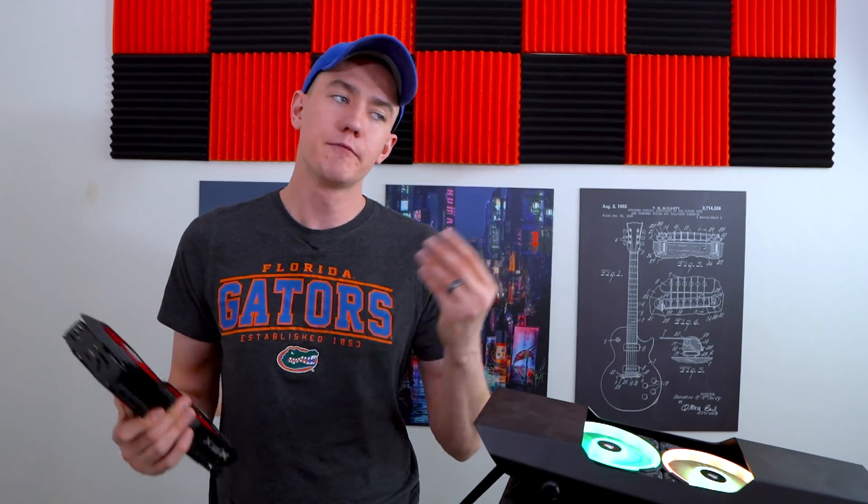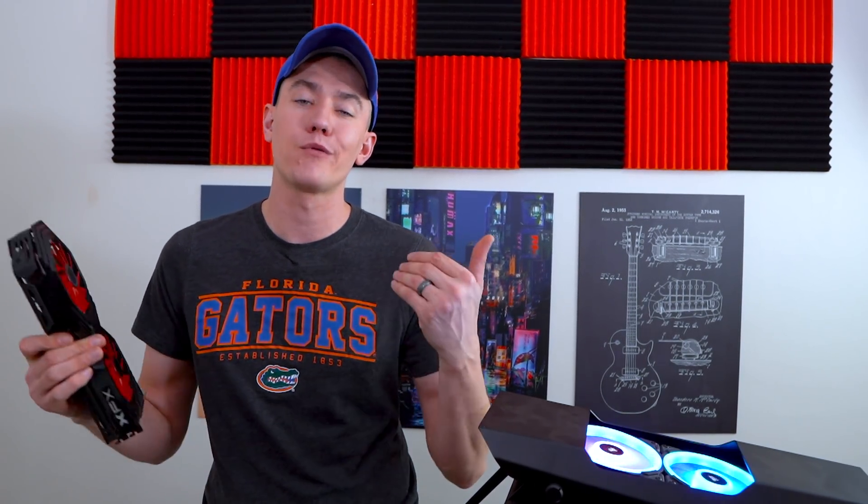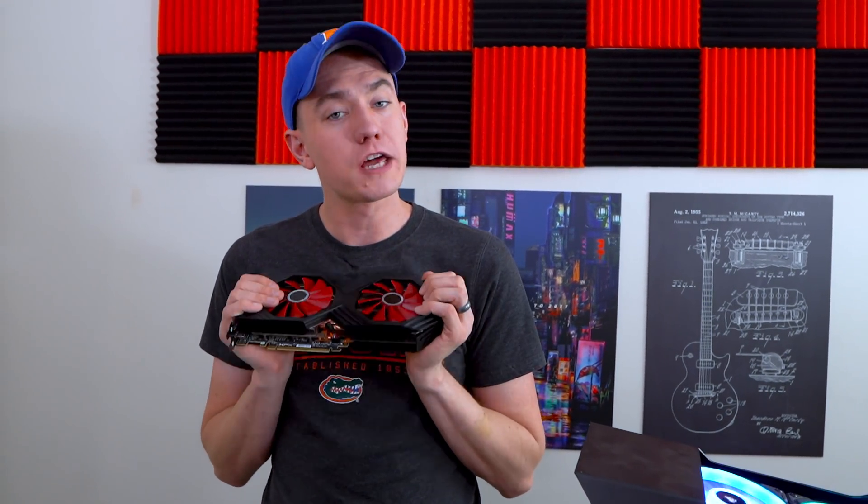Even two years after it came out, the Vega 56 looks ridiculously good at this point. It didn't look good when it launched — the price point was a little too high, especially compared to the 1070. And when the 1070 Ti dropped at the exact same price as the Vega 56, it made even less sense, because even now, two years later, the 1070 Ti wins by only one or two frames in most new games. However, the price structure AMD has built for Vega is looking really positive. They've continued to be very competitive with their pricing — $280 for the Vega 56 when the RX 590 launched for $290 back in November makes this a pretty phenomenal pickup.